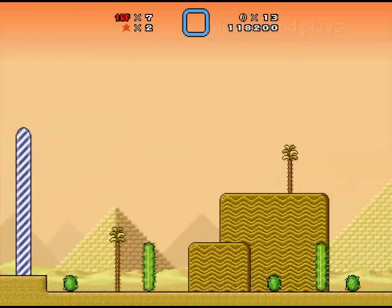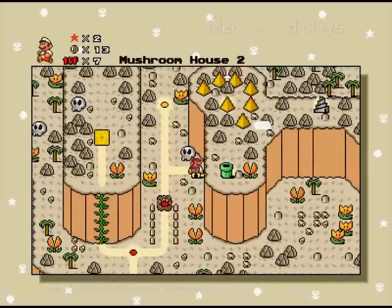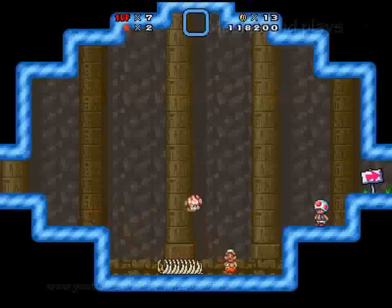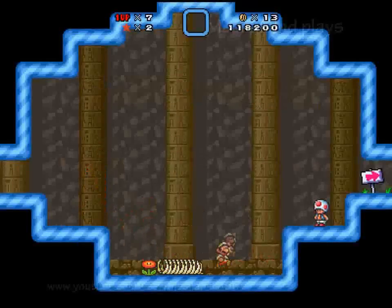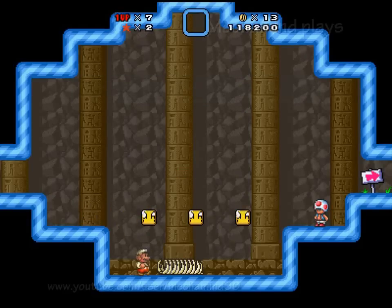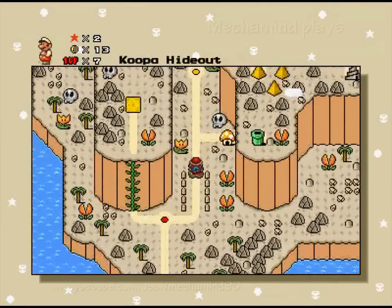So that pipe is really early in the level. I still think that pipe's going to have a secret exit in it. Might take a number of restarts to get to it, though. But Mushroom House 2 — let's see what's inside. Pick a box. This one's just a mushroom. The one on the left will probably be... no, it's just a fire flower. One of these gonna have a leaf? No. Two mushrooms, one fire flower. Back for the secret exit.